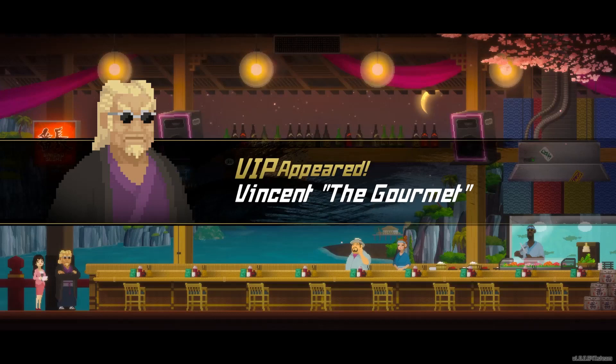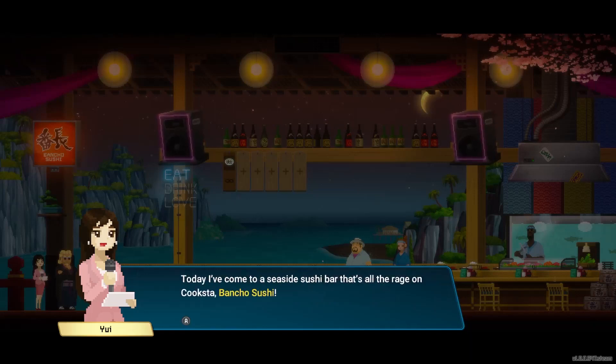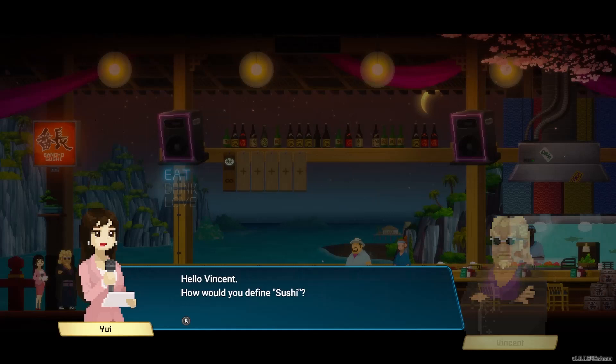VIP appeared — Vincent the Gourmet. "Hello viewers. This is Yui from the TV show Star Chef. Today I come to a seaside sushi bar that's all the rage on Cook Stuff — Bancho Sushi. We have with us legendary sushi expert Vincent Yamaka." I am terrible with pronunciation — please forgive me if I butcher some of these. "I am Vincent Yamaka." I pronounced it the same exact way.